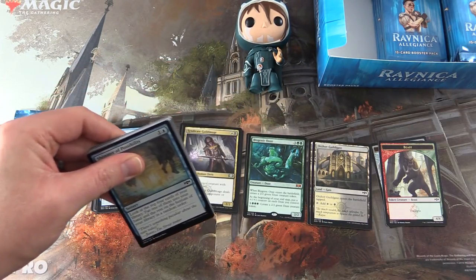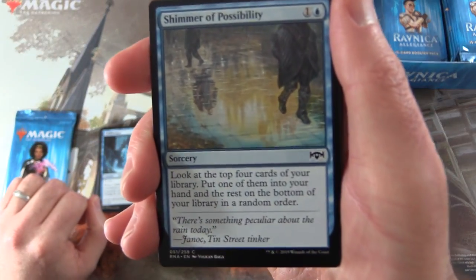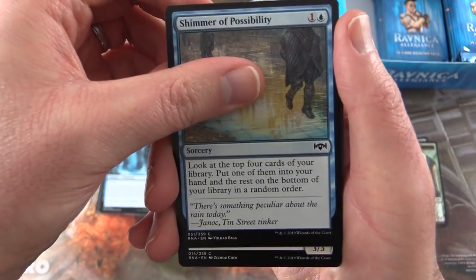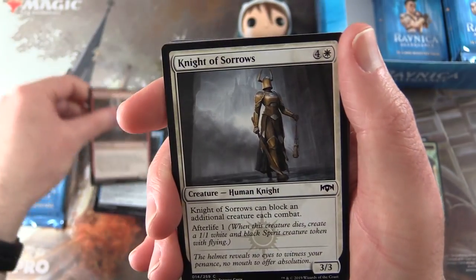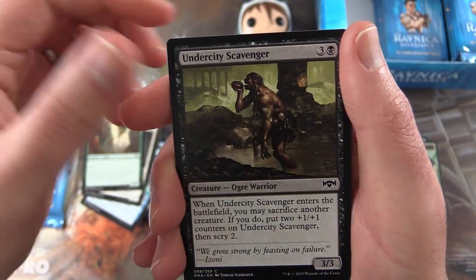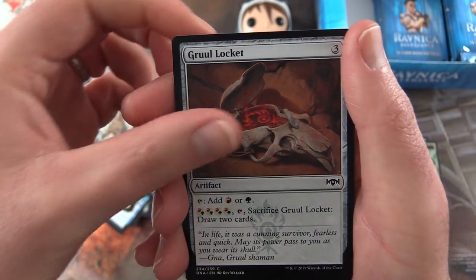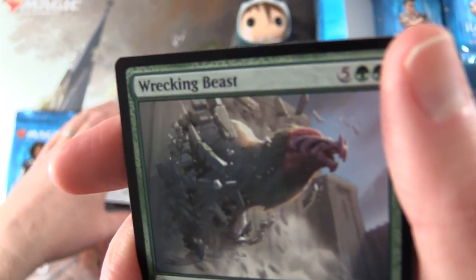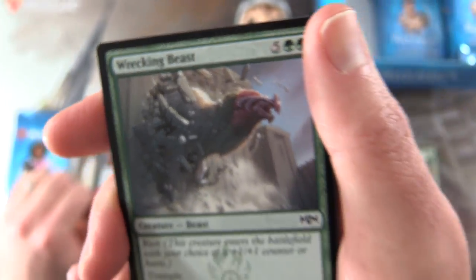Jace, sometimes it's just overwhelming — I turn into a gibbering mess, as you may have noticed. Start raving about goblins and rats and all sorts of craziness. Third pack we have Shimmer of Possibility — hopefully we'll get another mythic — Feral Marker, Knight of Sorrows, Mammoth Spider, Undercity Scavenger, Frenzied Arynx, Gruul Locket, Wrecking Beast. I still haven't figured out what this thing is. Looks pretty big, it's breaking down the walls there.